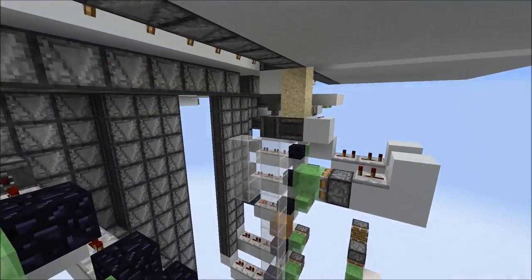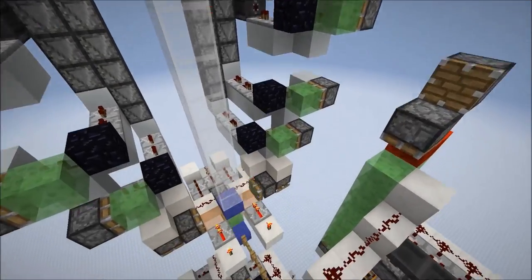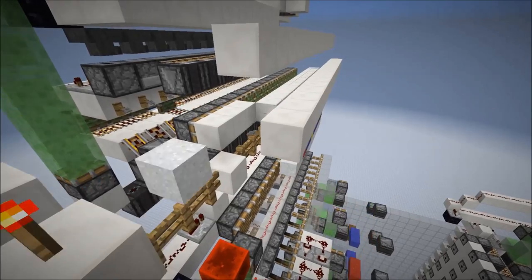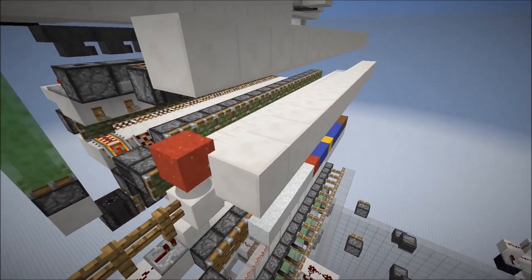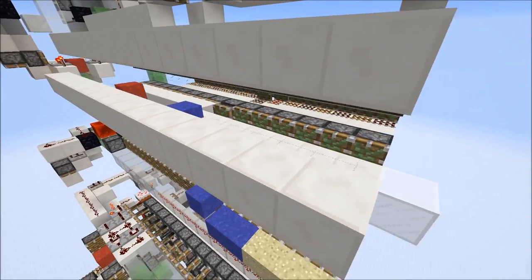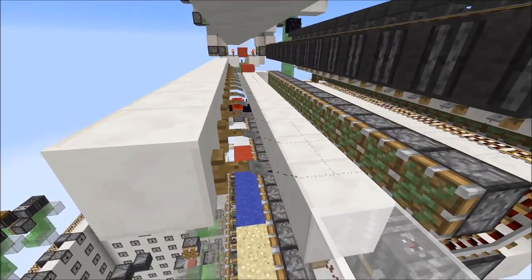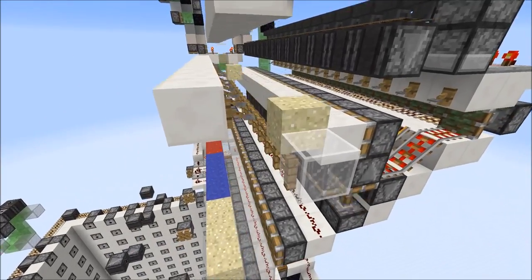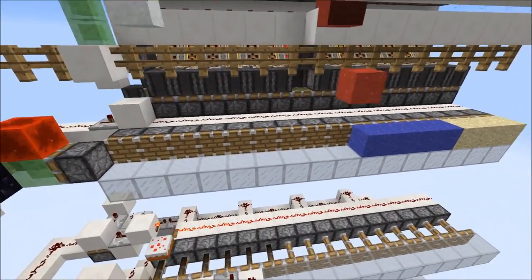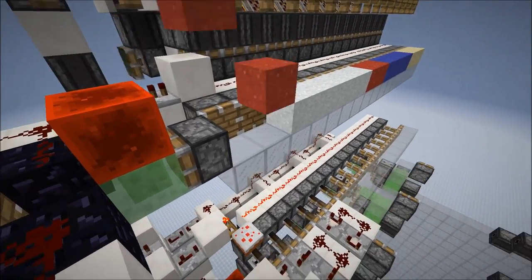So now the blocks would fall down, just shot over by those slime blocks right here, then they land here and they are sent over this fence. This is a distribution system for the falling block entities. This is basically a workaround for the 12-block push limit, because we can fill up a lane which is 16 blocks long with this sign right here. After this complete lane is filled up it would be sent down — here we have a block update detector and then it's sent down.